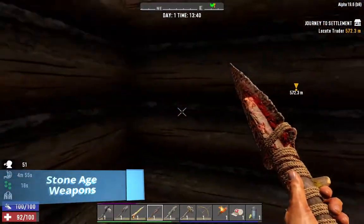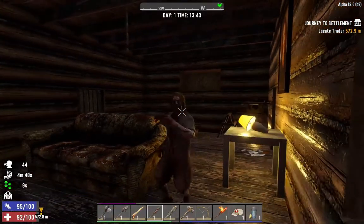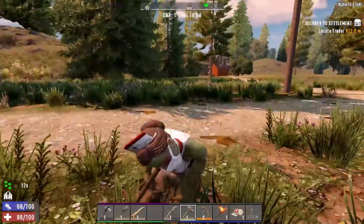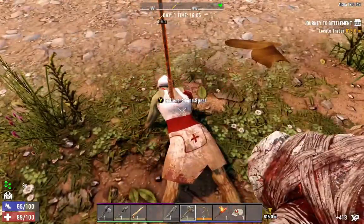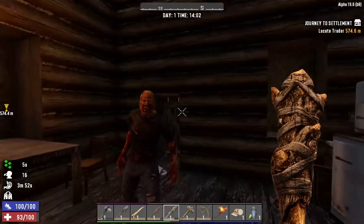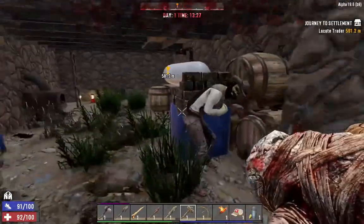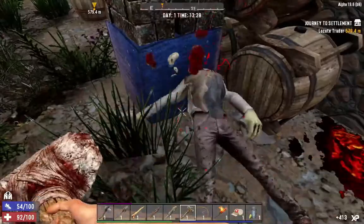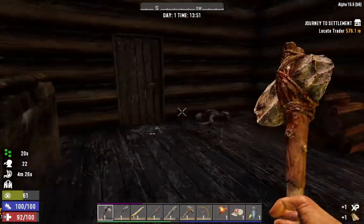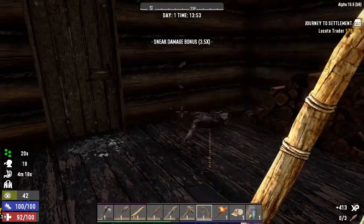Stone age weapons. Let's talk a little about combat. From your available weapons, the spear has the longest reach. With a secondary attack you can throw it, and you can get your spear back — it will appear on the compass. The club is a well-rounded weapon with some stopping power. The sledgehammer deals the most damage but costs more stamina and is slower. When attacking with any weapon, aim for the head to maximize damage. The bow is silent, so you can take down zombies without alerting others. Crouch to make bonus damage from the sneak attack.